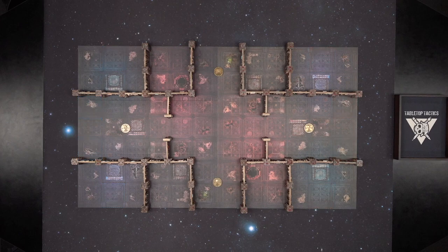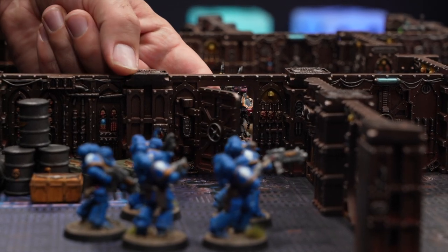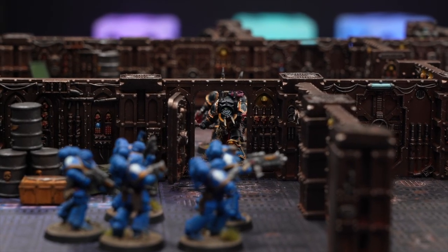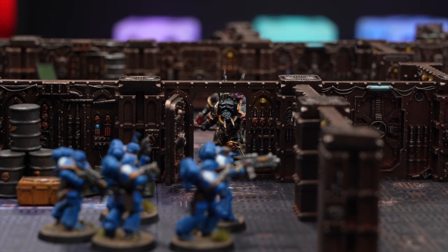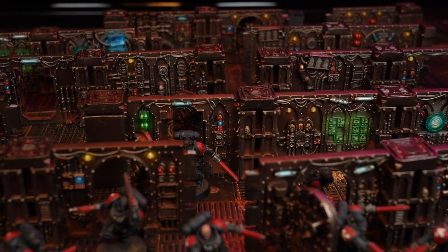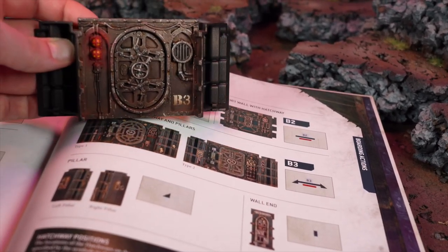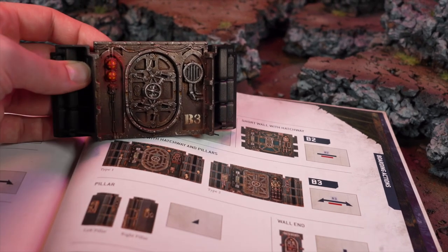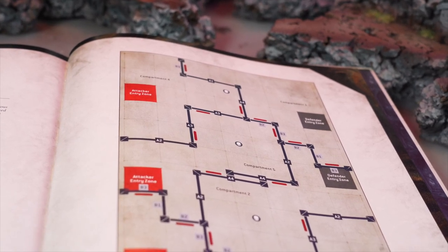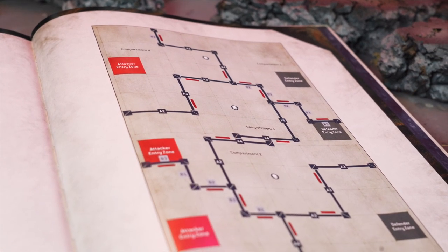Terrain in Boarding Action games consists mainly of walls, and within these rooms and corridors will be hatchways which can be opened. Hatchways are either opened or closed — when closed they prevent movement and visibility, and when opened models can gain visibility and move freely through them. Each terrain piece is coded, allowing players to quickly set up their mission map. Wall sections line up with the square zones on the board and clip together in various configurations. We recommend writing or painting the codes on the underside of each wall piece for quick identification.